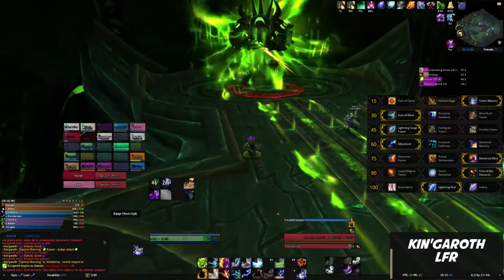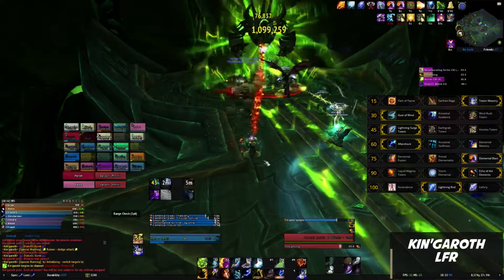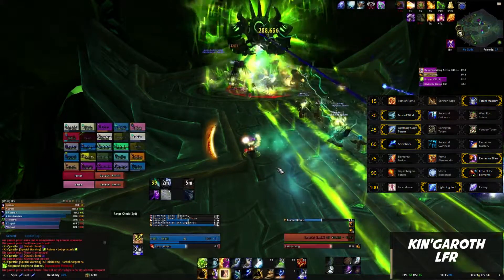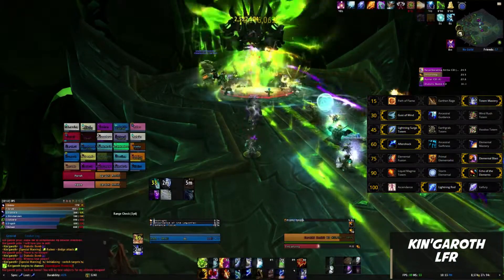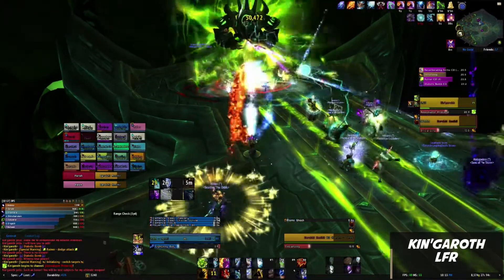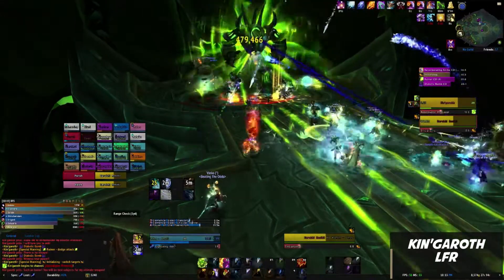And finally for level 100 we're going to go with Lightning Rod. This talent is more useful in AoE or cleave scenarios for sure, but it isn't a huge single target loss since we went with Echo of Elements. If you really want to push single target, you simply swap Lightning Rod to Ascendance and you'll see an increase in your DPS. However, if you do that your stat priorities change a bit, and what I'm about to list will be based on Lightning Rod.